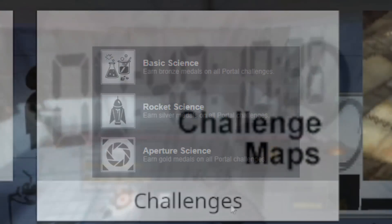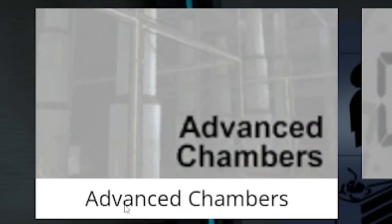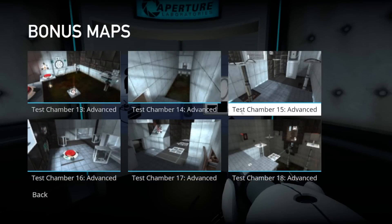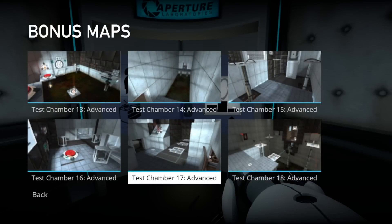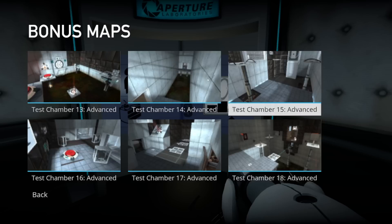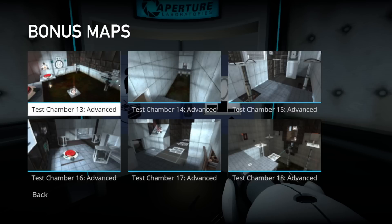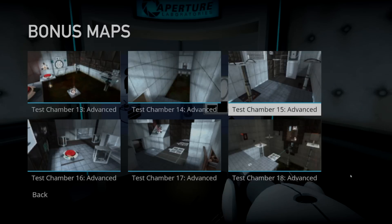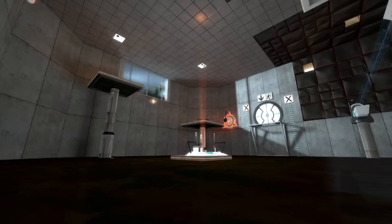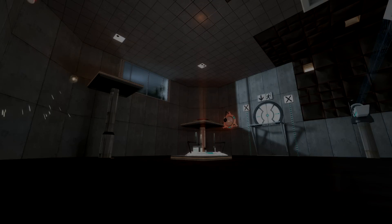However, right next to the challenges is a not too far removed cousin, being the advanced chambers. The advanced chambers are harder versions of test chambers 13 through 18, with the main intent being to spice them up by modifying the maps in new and interesting ways to make them more difficult to solve. They're fun novelties that you go through once you beat Portal 1 and need something new. It's a bit of a shame that people don't talk about them much — they're interesting challenges to go through. So in this video, I aim to explore the original version of these advanced chambers. Just what were the Portal team's first attempts to make harder test chambers? Is there anything interesting to discover? Saddle in, we've got some fairly interesting differences to pick at here.